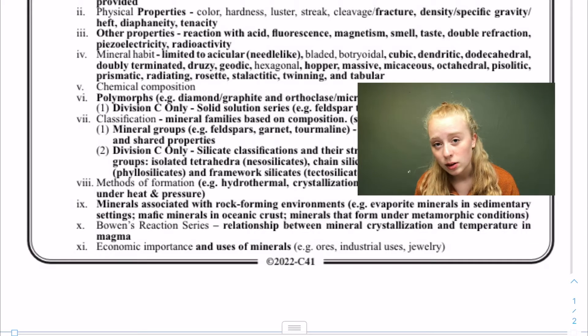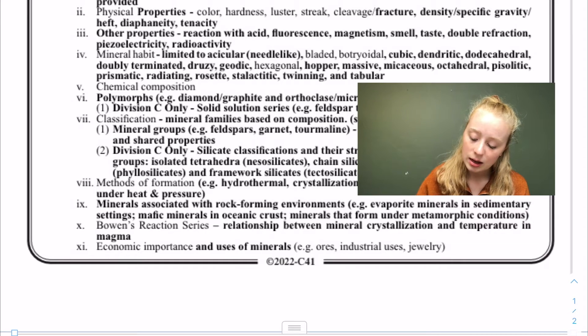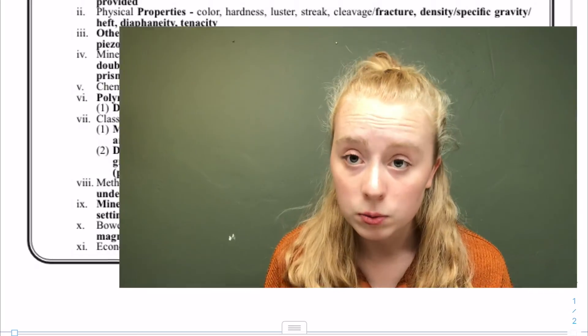Mineral habit refers to how a mineral naturally forms. Some form in a certain way consistently — corundum usually forms in hexagonal columns, and pyrite forms cubes. There's a whole long list of formation habits, so I'll let you read through those.